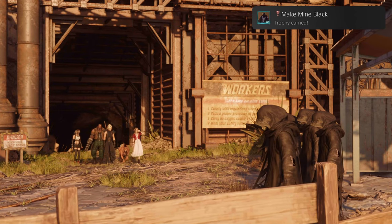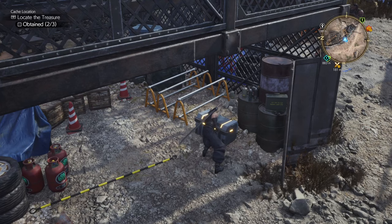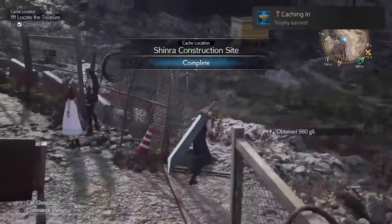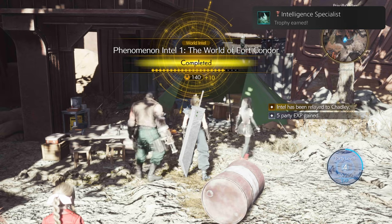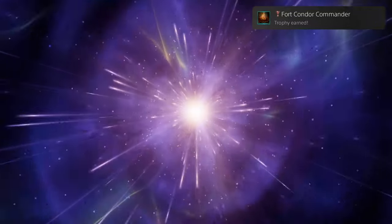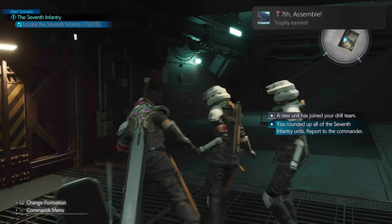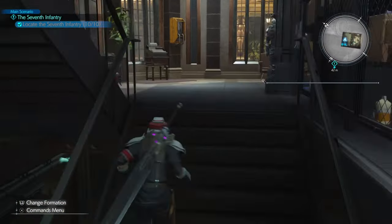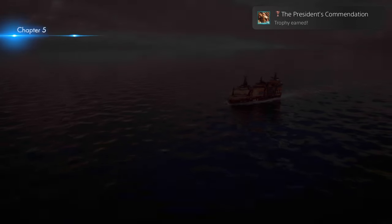Make Mine Black — complete chapter 3. You Work for Me Now — defeat a summon in battle and obtain its materia. Catching In — complete your search of Kalm's location. Intelligence Specialist — gather world intel at 50 separate locations. Fort Condor Commander — obtain a protorelic in the Junon region. 7th Assemble — recruit all Midgard 7th Infantry units for the parade in Junon. Stealing the Show — win the prize of outstanding performance in the Junon parade. As long as you're paying attention and on time with the QTEs, you will get this trophy. The President's Commendation — complete chapter 4.